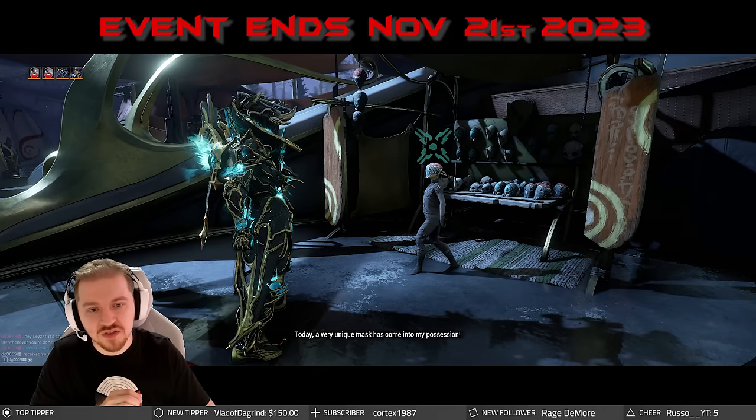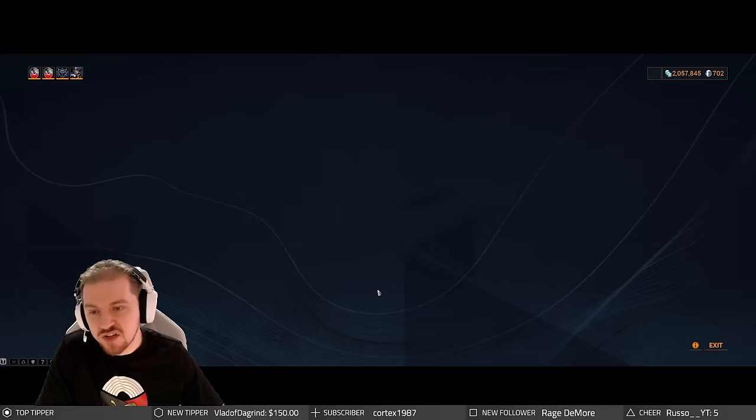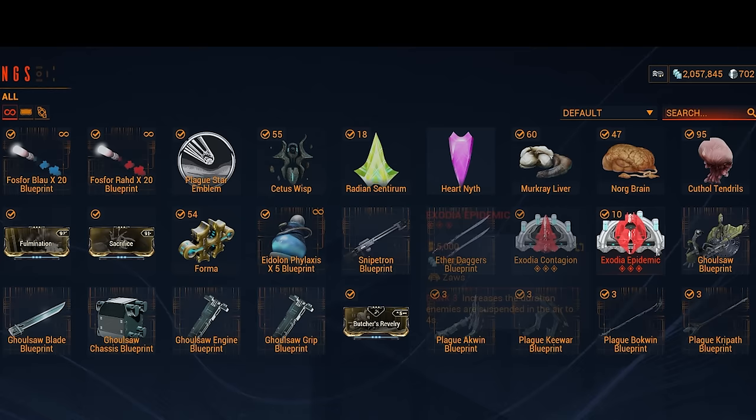Unfortunately, even though it's been years, Digital Extreme still does not allow us to skip over the commentary that Nakak has. Get up Operational Supply and you'll see you have three levels: Champion is the highest one, Defender the second, and first one is going to be Collaborator. You're going to be able to farm up to half a million standing. When it comes to the rewards, you get some fireworks, some emblems, the Wisp, some jewels, some guts from fish, but more importantly you get yourself the Exodia Contagion and Exodia Epidemic arcanes.